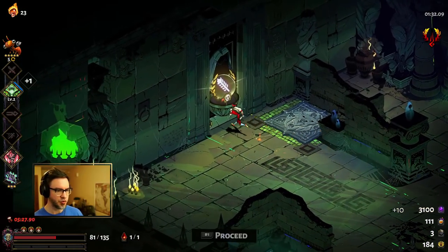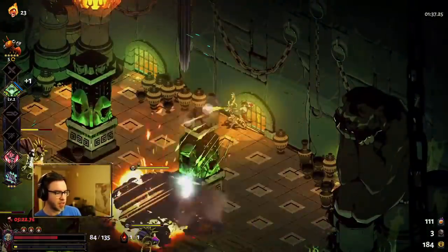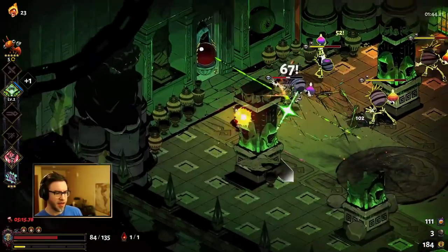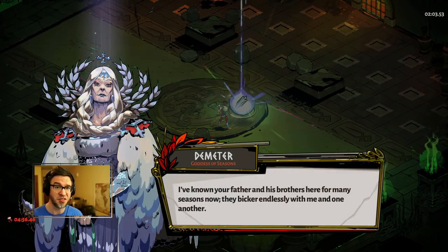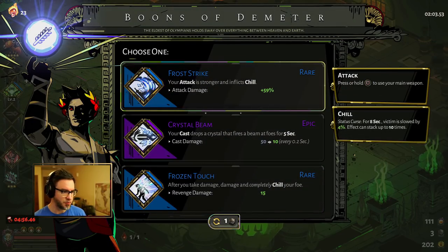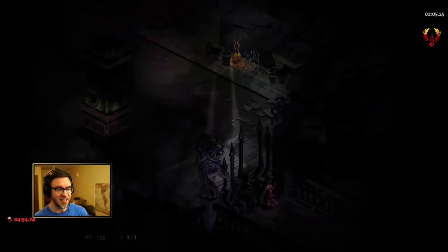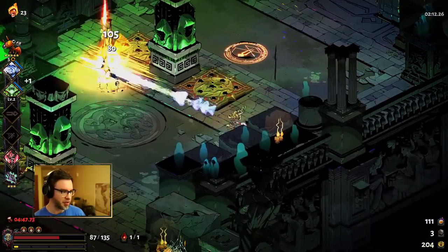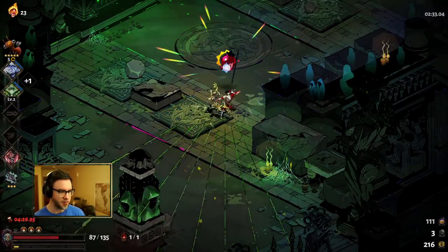Demeter's cool. The thing I might think about with Demeter — actually, that would be kind of fun. Demeter's got a pretty interesting legendary, so I might think about going for Demeter's legendary. I like the other calls a little bit better because you can use your abilities. Poseidon is one of my favorite calls but you can't use your regular attacks. I guess I like the way Poseidon feels. Ares is not particularly fun in my opinion.